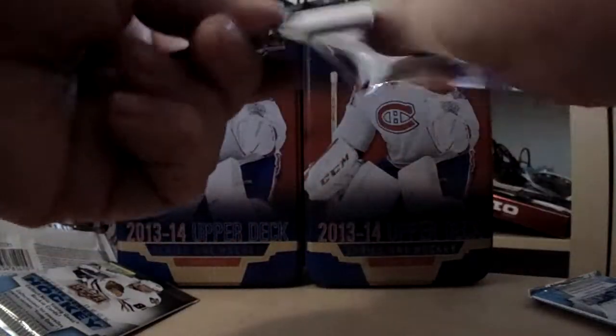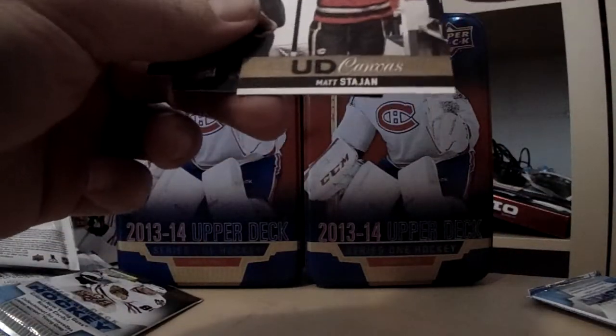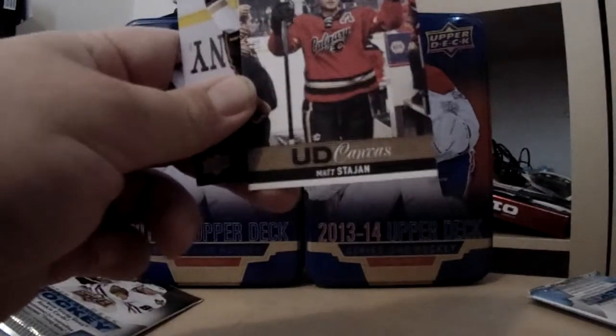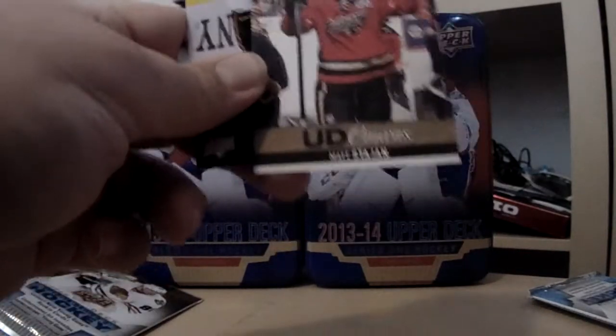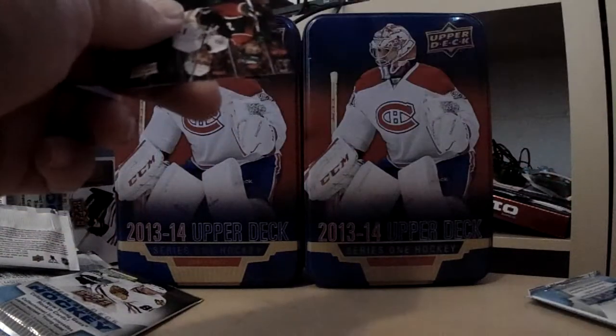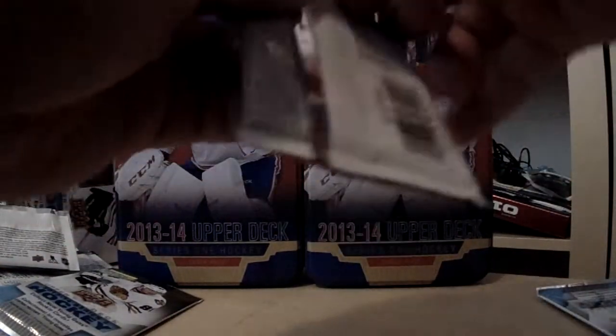He still has some of the season left so he's going to be able to get a Young Gun. And this one is a Matt Stajan wearing the old school looking Flames jerseys — well, not really old school but an alternate. Not too much of a fan of those jerseys. Two packs remaining.